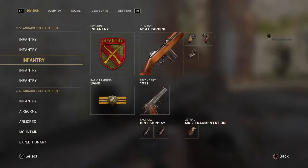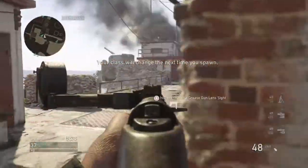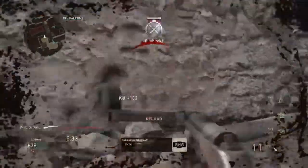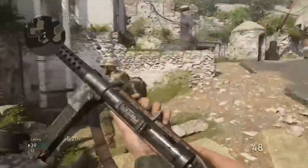Let me show you what I have on this right now. I have extended mags on the WAFF because you need it, a grip, and I have the laser sight — the one that gives you better hipfire. When you do this it also gives you stock on any gun.